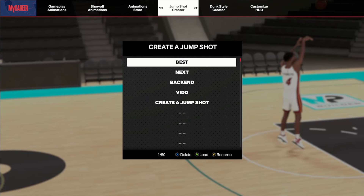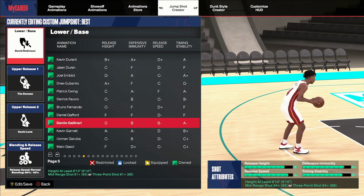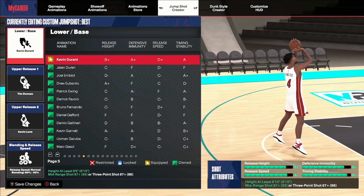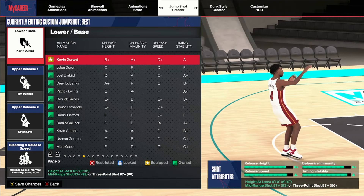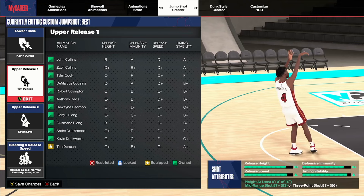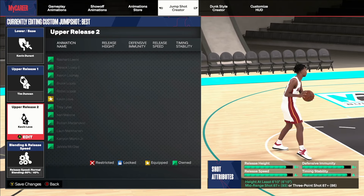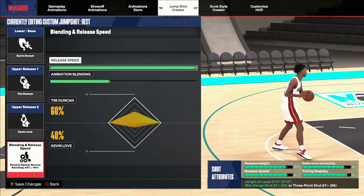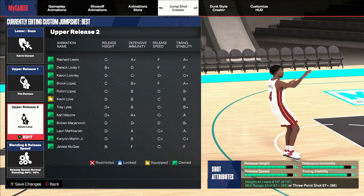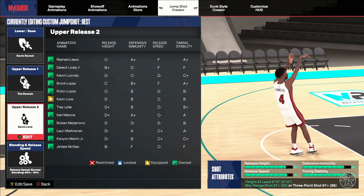Let's hop into the bigs — last but not least. The three bases you can go with are pretty simple. Kevin Durant is probably the best overall base. LaMarcus Aldridge is another base, but the one I prefer most is David Robinson. For releases, I'm going to show pretty much the same two releases on all of these — always max speed, and always try to blend more toward Tim Duncan. You can also go Jaren Jackson Jr. or Draymond Green. I ended up going with Tim Duncan and Kevin Love.